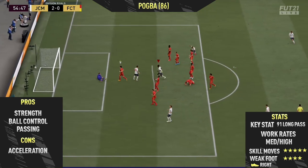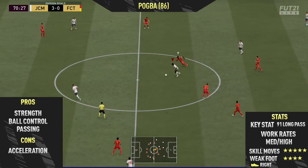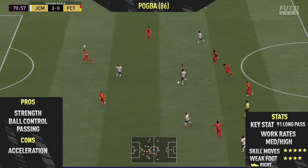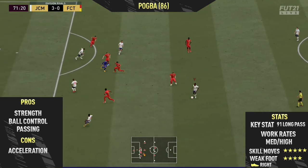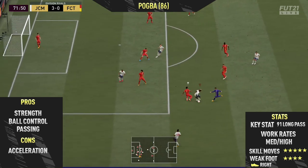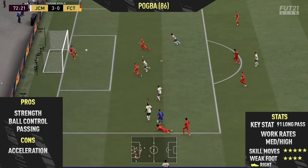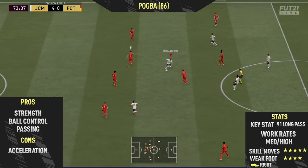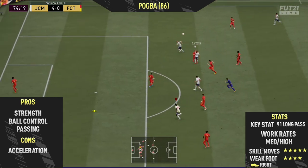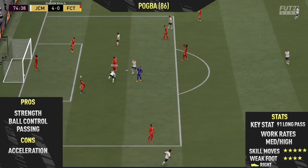The only real con I found with this card was his acceleration — it's only 66. This guy isn't going to be using his pace to beat players; he's more going to be using that strength, tight ball control, and dribbling. His acceleration isn't the greatest — sometimes you can see the space you want to run into but he's just not quick enough. His sprint speed is decent once he gets up to speed, especially with the correct chem style, but acceleration remains a weakness.